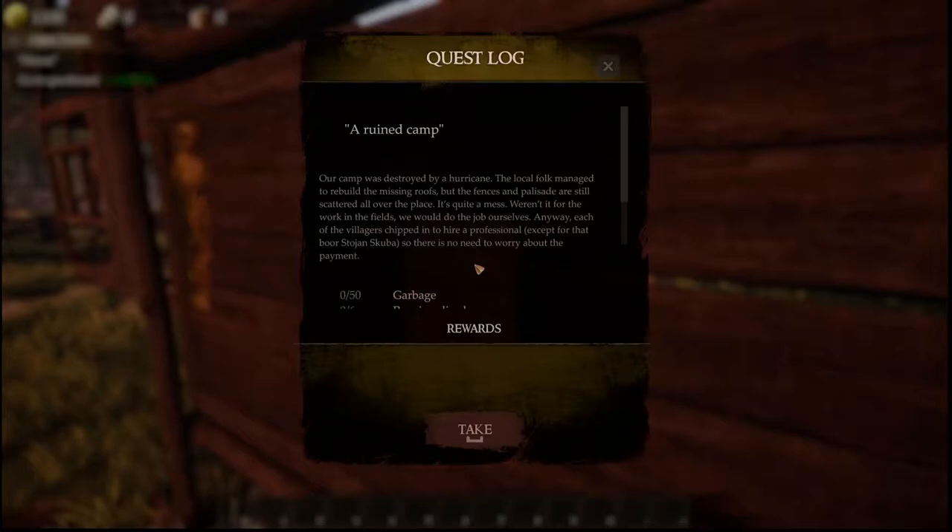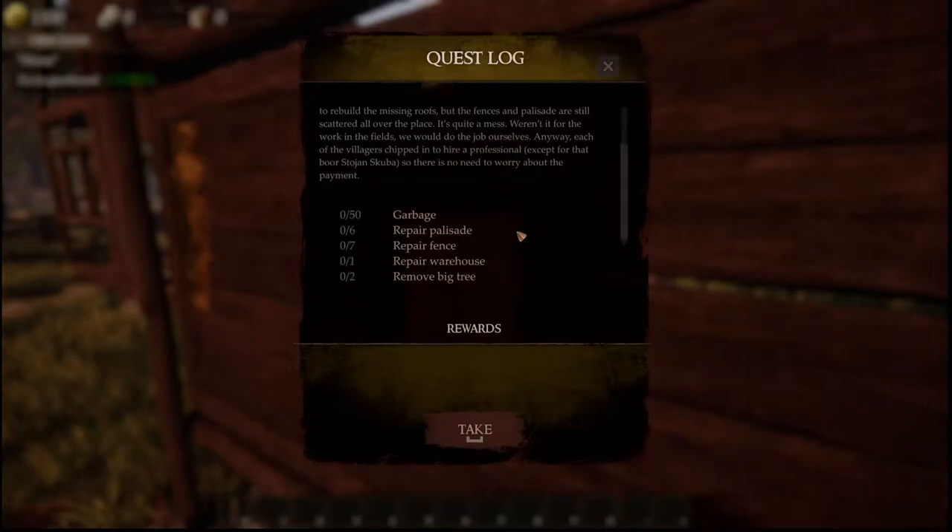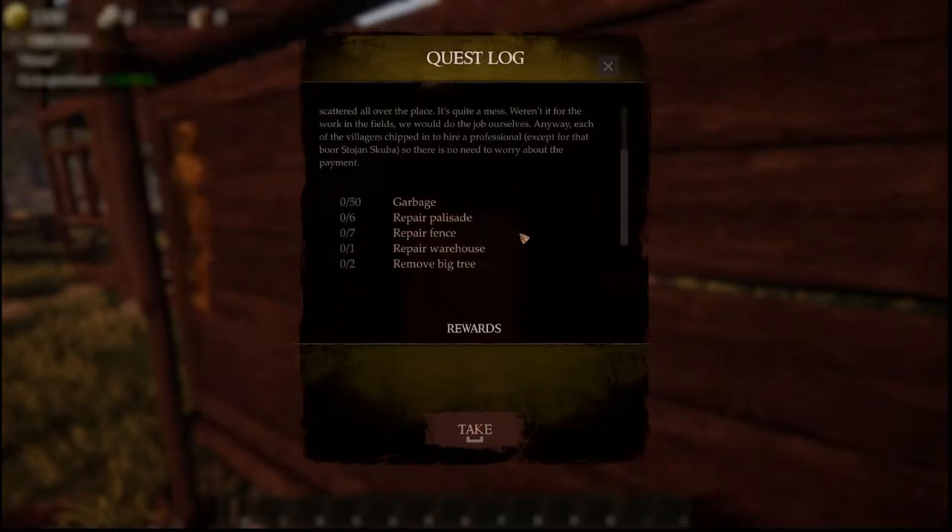It's quite a mess. Weren't it for the work in the fields, we will do the job ourselves. Anyway, each of the villagers chip in to hire a professional, except for that poor Stoyan. So there is no need to worry about payment. So what it's basically asking me to do is grab the garbage, repair the palisade, repair fence, warehouse and a big tree. Let's take this job.